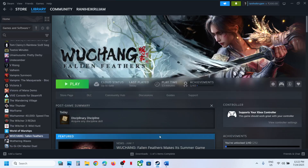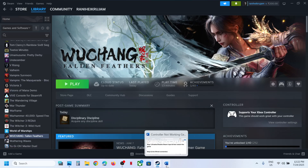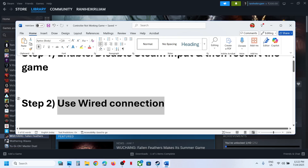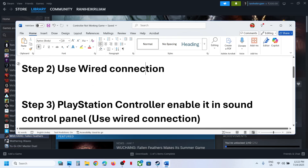Also, when you disable Steam input, try using a wired connection. Connect your controller using a USB cable to the computer and then launch the game.